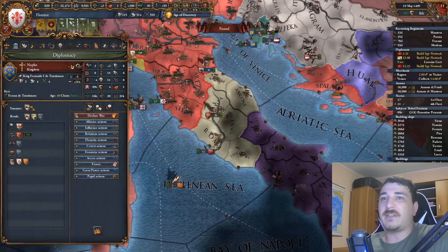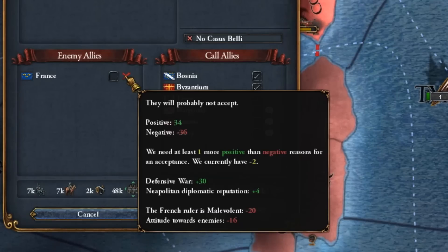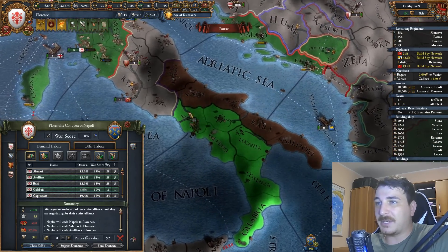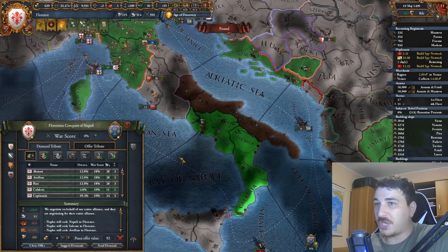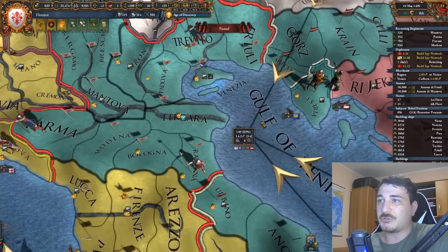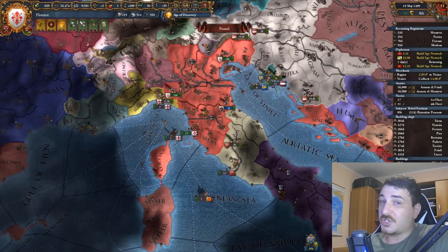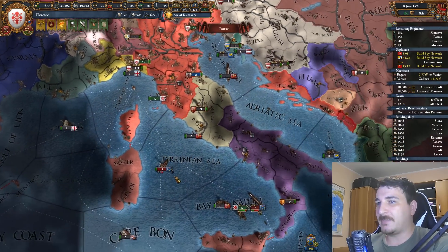Before anything else, let's attack Naples. Despite being allied to the French, Naples is not getting helped because the French are malevolent, so we can easily take a massive chunk of the Italian peninsula. I'm going to take all the provinces that are part of my main trade node - the Genoese trade node - since we really want to get a hold of the majority of this node. I also control the majority of the Venetian trade node since I have the city of Venice, which has 40 trade power by itself. I'm still recruiting units so I'm holding off on attacking for now.